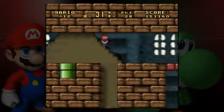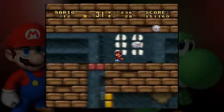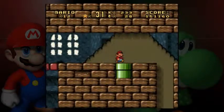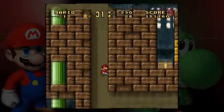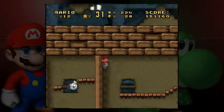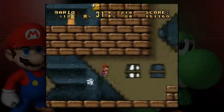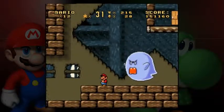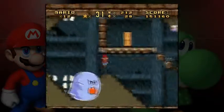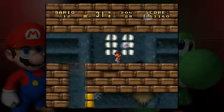Looks like we need to press an on-off switch for this. Down we go. The solution for getting up there is obvious, but knowing when to get up there can be tricky.